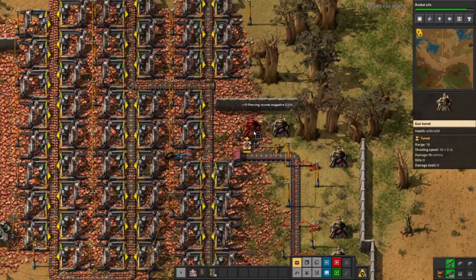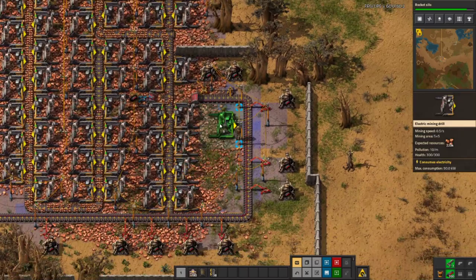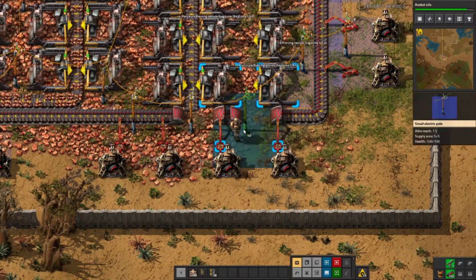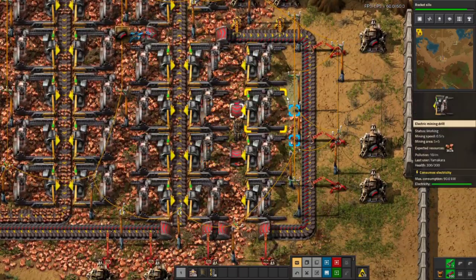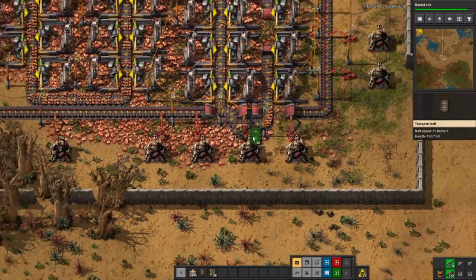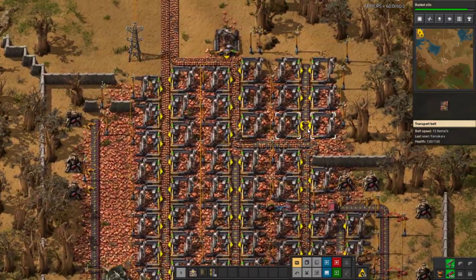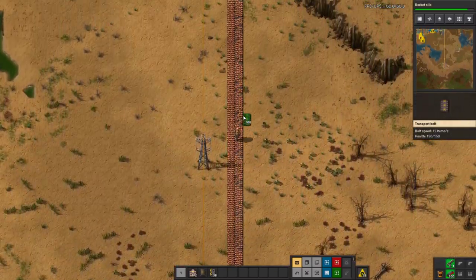How many additional belts have we added here now? Grab another mining drill and put it there. Sneak some undergrounds right there. It's not an optimal setup, but we just need it to work. I just need more - if this can get me more, then I'm happy. We're going to make that side top load. It'll probably be a near-saturated line, not quite, but close.